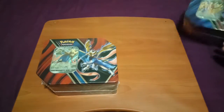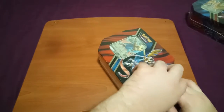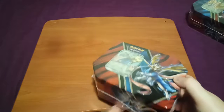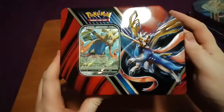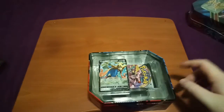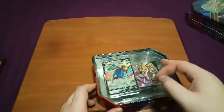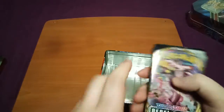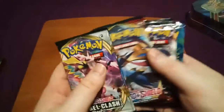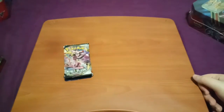Let's jump into the Zacian. I said before I went with the Sword game over the Shield game, so this is the bad boy that I got. Out of the plastic now, and there he is — Zacian V. We'll leave that in there until we get a sleeve out later. We come with five packs: a Rebel Clash, a Rebel Clash, Sword and Shield Base, Sun and Moon Burning Shadows, and an Evolutions pack. Can't go wrong.